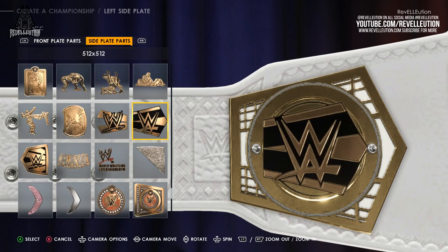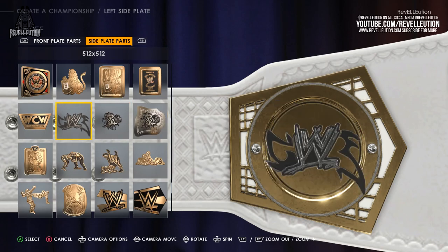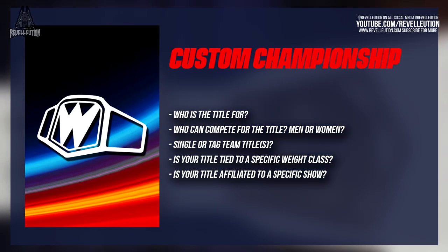Like our Creator Superstar video, I'd say it's best to enter the mode with a slight vision in mind but maybe not too descriptive as a custom character process. The basics I like to jot down are: who is the title for — the men or the women — is it a singles or tag team title, and is the championship tied down to a specific weight class or show.